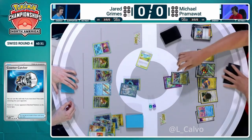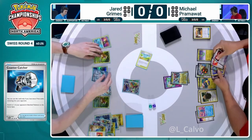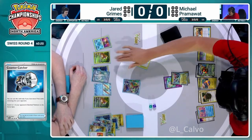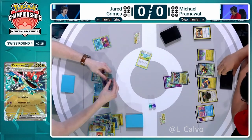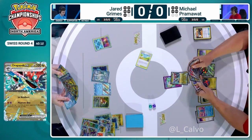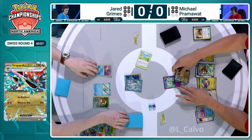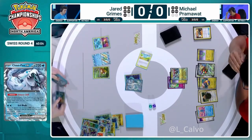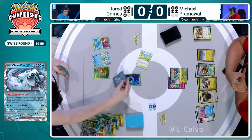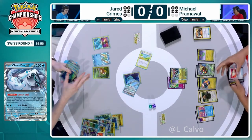What a turn this has been for Michael! Against Chien Pao, you're not expecting your hand to be disrupted — it's not a big Iono deck. Here does come the Baxcalibur. This is what I was hoping for — you're making your opponent have a lot more options and a lot of things to get going. KO on the Bidoof — that is two prizes, but it's a big two prizes. And actually, Michael Pram already has two Stage 2s out, and the deck is now properly rolling. The good news for Jared is his hand is quite large, so he should be able to still make something come together here.